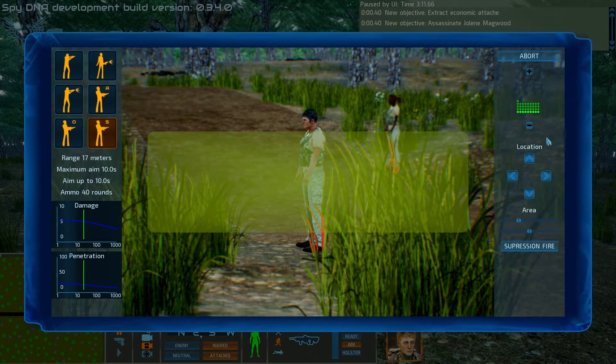Suppression is basically the same thing. The difference is that instead of filling the area with as much fire as you can, suppression will fire intermittently with the intent of keeping the enemies' heads down.